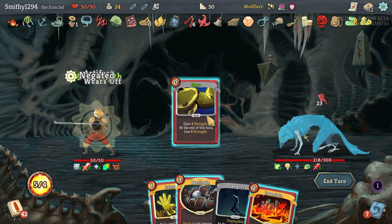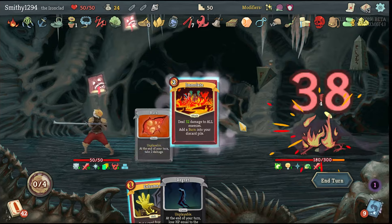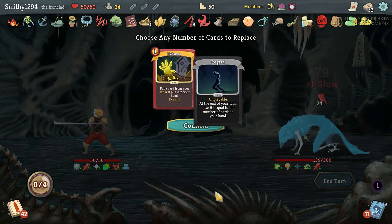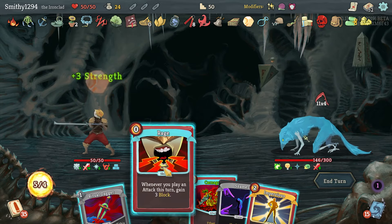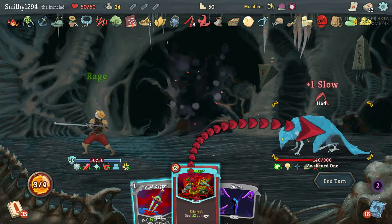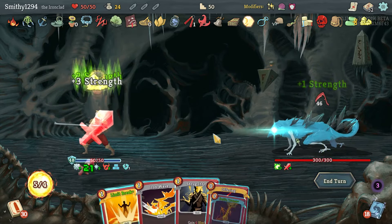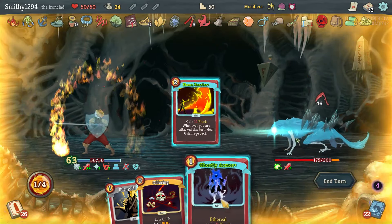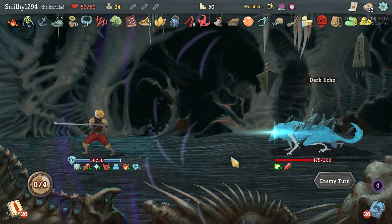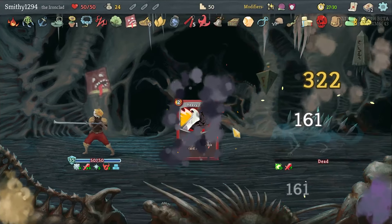I've only got 50 maximum HP. You do it this way - get rid of Regret so you don't lose buffer on it, and then let the 24 hit the buffer. Now this is a problem. We have to play twice - Ritual Dagger, sorry. We did get Barricade out there as well, so we're actually keeping enough block for this turn to be very easy. No point in using Offering because we can't draw anyway - let's just stack up the block and then we should be fine. That kills him. Easy.